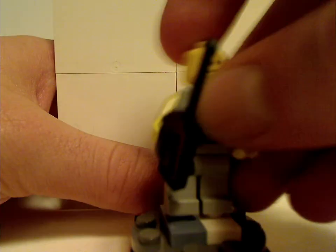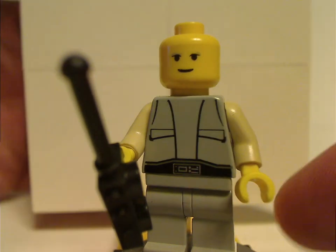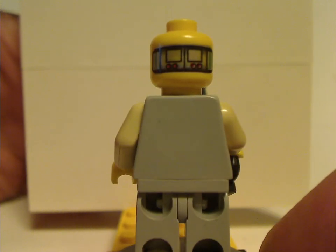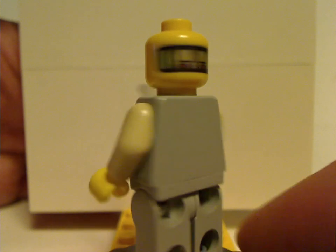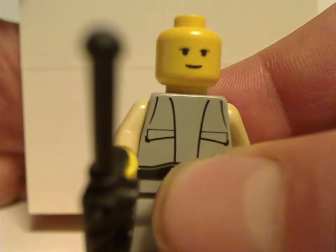The only minifig included with the Twin Pod Cloud Car is Lobot, who was never remade until the Betrayal on Cloud City set in 2018. He's kind of out of date now, but the torso print does look good, and he's holding a walkie-talkie piece. He's also one of the first figures with a back head print, kind of like Zam Wesell from this same era. Still, it's nice to have him, and good that he came back in that set.